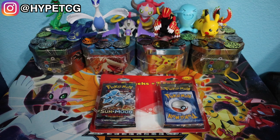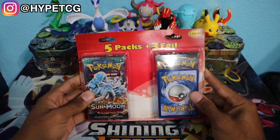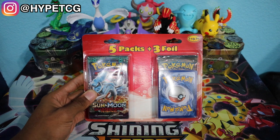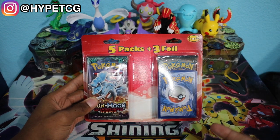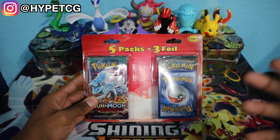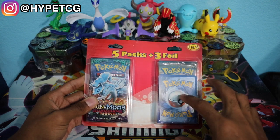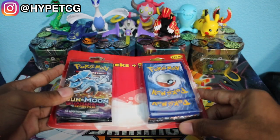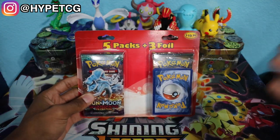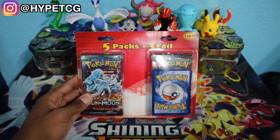What is going on guys, Hype TCG here, and today we are going to be opening up this weird random blister pack that I picked up from Target. This is one of those blister packs that come from a third-party company — not from the official Pokemon company. This one comes with five booster packs and three foil cards. I'm hoping the cards aren't scratched up because they're kind of loose in the packaging — you can actually see them moving around in there.